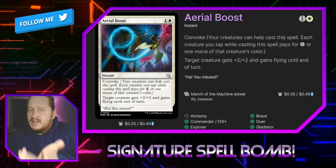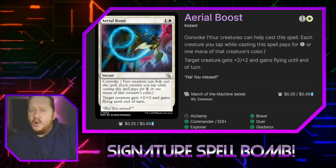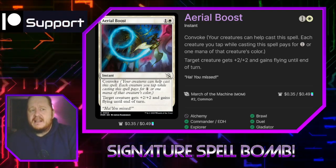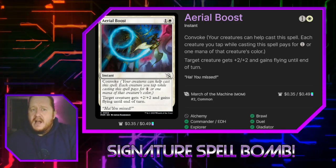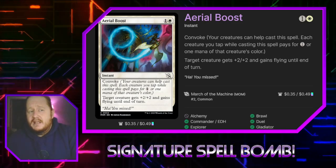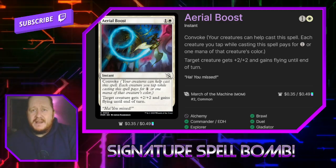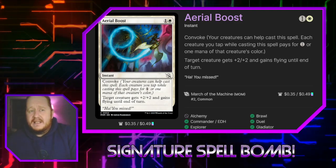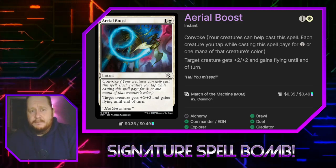The signature spell I chose is Aerial Boost, right out of March of the Machines. For one and a white, we can make a creature +2/+2 and flying until end of turn — almost exactly like her middle ability. The big bonus to this being our signature spell is it's not threatening. Since it has Convoke, we can tap our creatures to pay the tax on it late in the game. Being able to suddenly make a flyer to knock out an opponent by tapping down creatures is really good. Since we can use Elspeth to make 1/1 soldier tokens, we can use her plus one ability to fuel recasting the spell over and over into the late game.